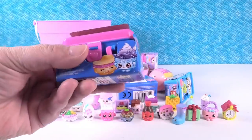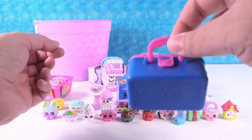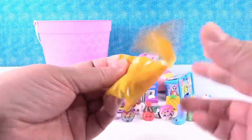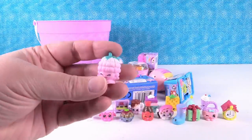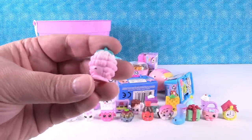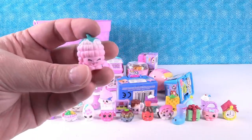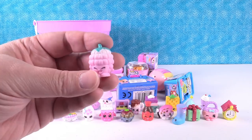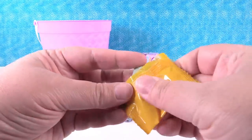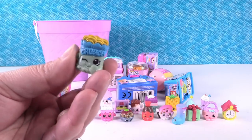Food Fair Season 2 — it came in these really cool lunch boxes. How awesome are these? You can actually carry them around with you. The limited edition is Mandy Candy. This is Asbury Raspberry — I love this one because it reminds me of a winter raspberry, a winterberry. And Crispy Chip from Season 1. Very cute.